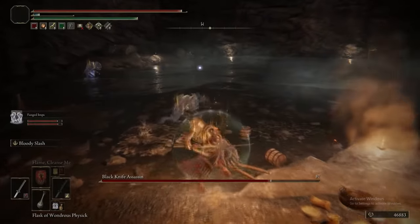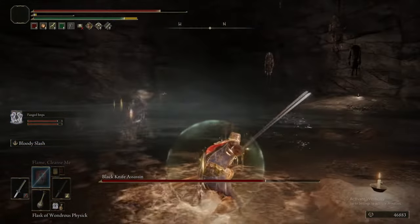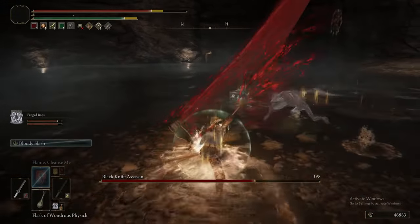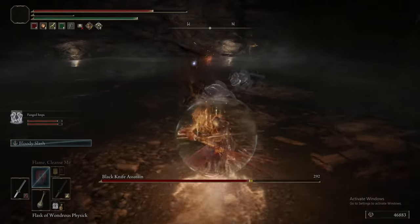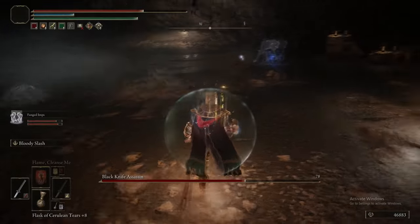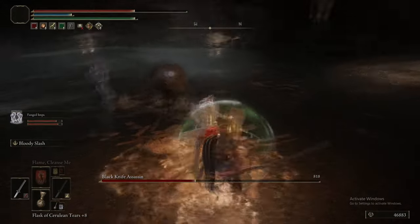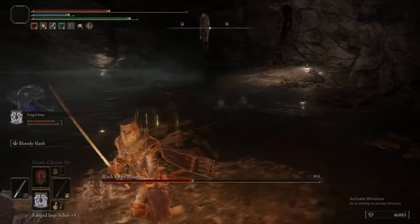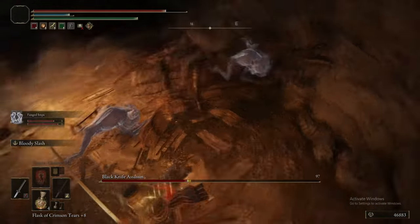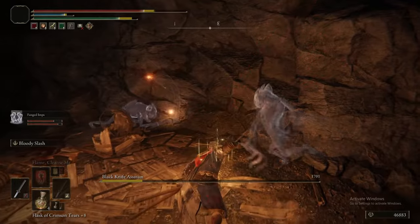The Imps could probably solo the Assassin if you just let them go. If you want to fight her without the Sentry's Torch and your Spirit Ashes are having a hard time tracking her, you can actually see her footsteps in the water — you can see when she's moving. It's harder to fight her that way, but if you are standing in the water she's a lot easier to find.